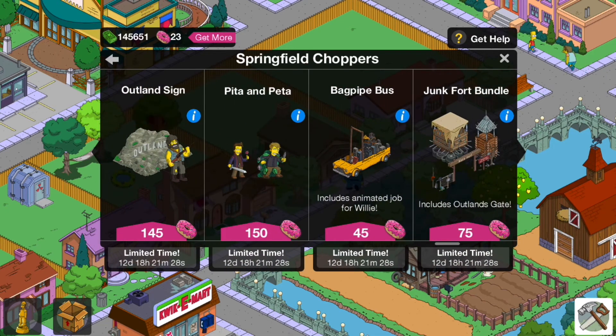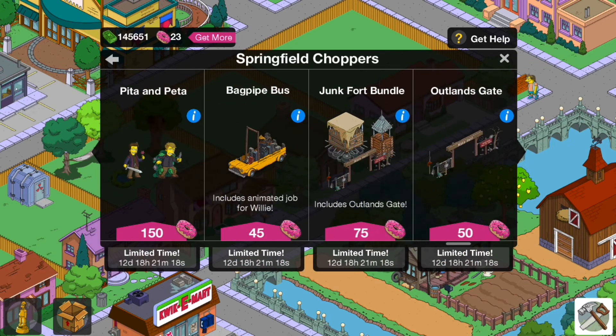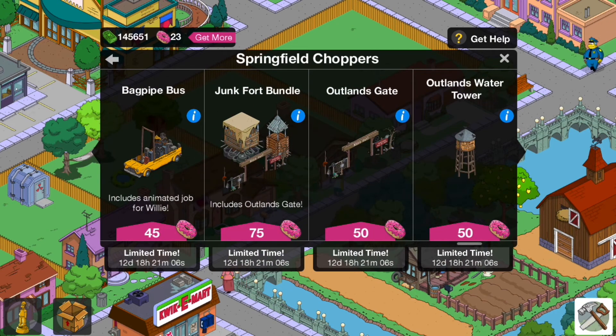The Outlands Sign is in the yearbook mystery box, and you can save 150 doughnuts by getting it from there, so go and do that. Peter and Petter — same applies, though it's a bit misleading because they're two separate characters. You could save 120 doughnuts by getting those in the e-book mystery box. The Bagpipe Bus — you could save 15 doughnuts by getting that in the e-book mystery box, and it still has the animated job for Willy.